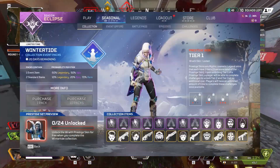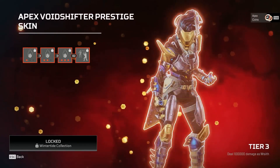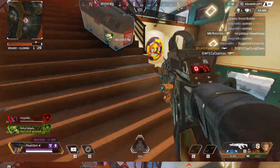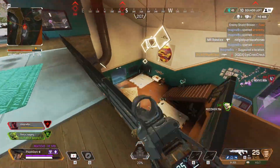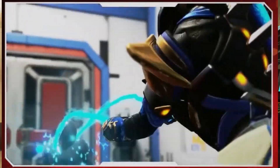The Apex Legends Season 15 collection event has already been leaked, and here's the first look we have at the Mythic Wraith Prestige skin. The event will be called Wintertide and will feature several ice-themed skins, but if you want to get your hands on that Wraith skin you'll need to collect all 24 event items.